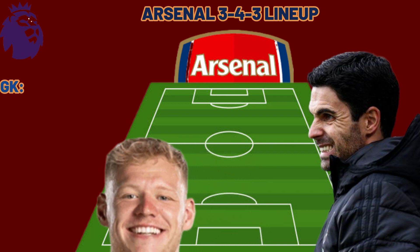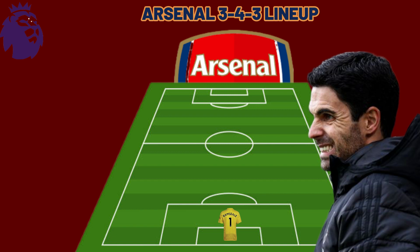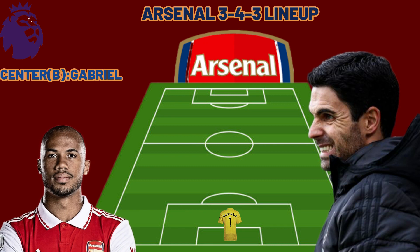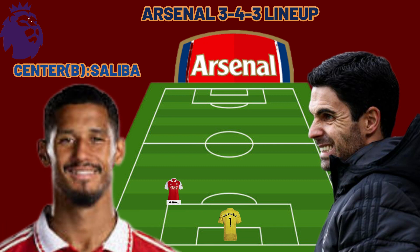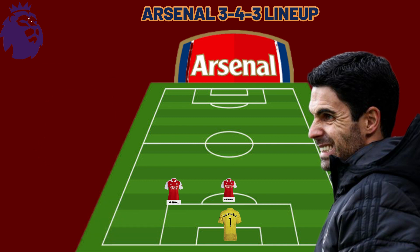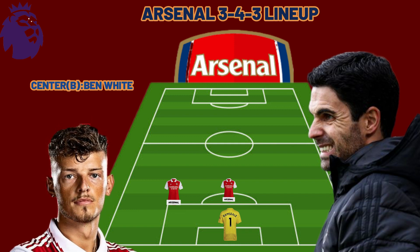Ramsdale is the number one choice in goal in this formation. Having three center backs: on the left, Gabriel will start as the center back on the left side. Then in the middle, William Saliba will be there. On the right center back, Ben White will be there, as he plays more of a center back role at Brighton every time.